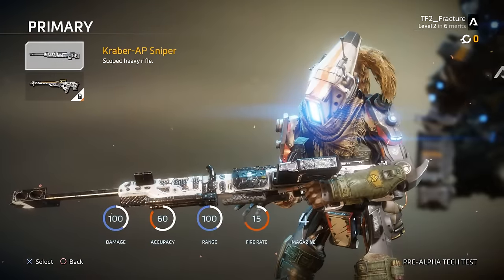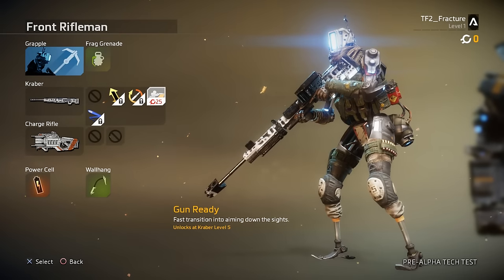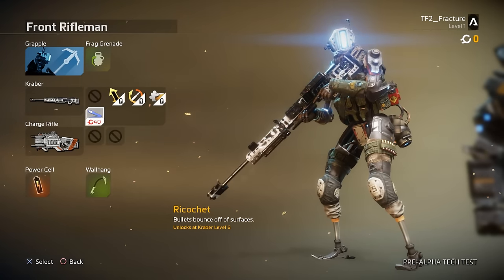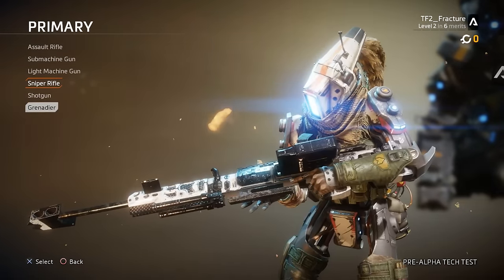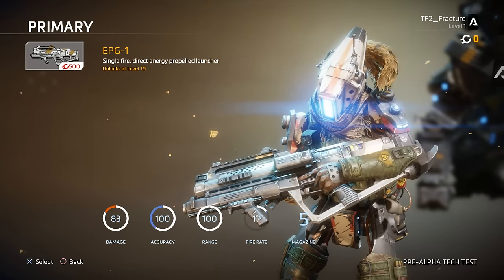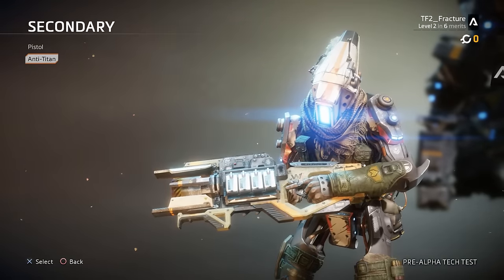All of the weapons had similar attachments, but the sniper rifles had an extra attachment called ricochet, which as the name would suggest allows your bullets to ricochet off surfaces and still do damage to enemies. Your primary weapon could have two attachments and a scope, whilst your secondary weapon could just have two attachments.